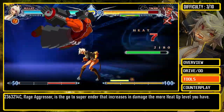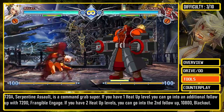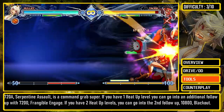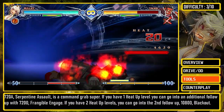236-3214C, Rage Aggressor, is the go-to super ender that increases in damage the more heat level you have. 720A, Serpentine Assault, is a command grab super. If you have one heat-up level, you can go into an additional follow-up, 720D, Frangible Engage. If you have two heat-up levels, you can go into the second follow-up, 1080D, Blackout.